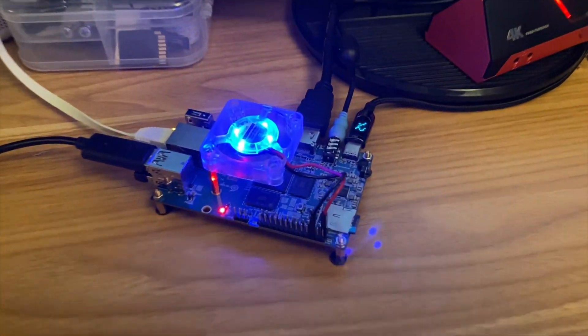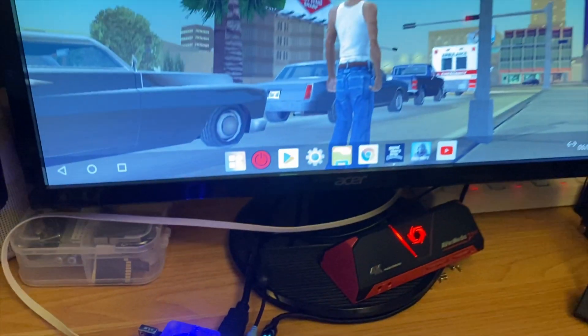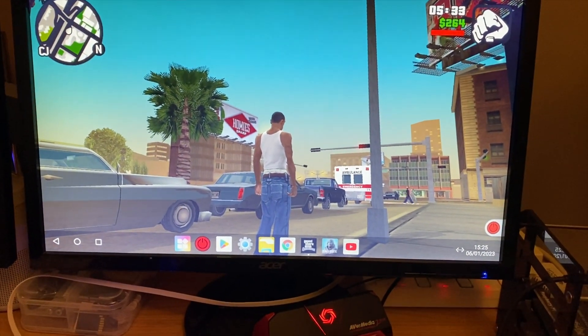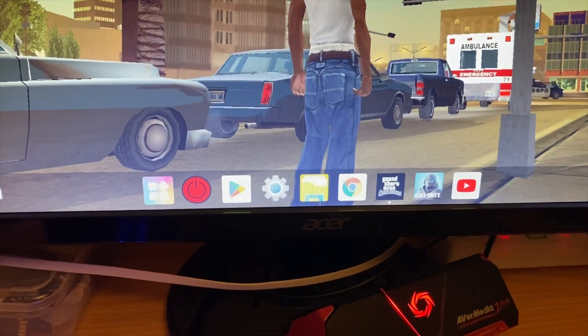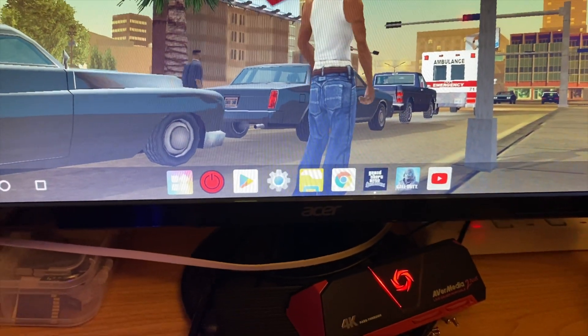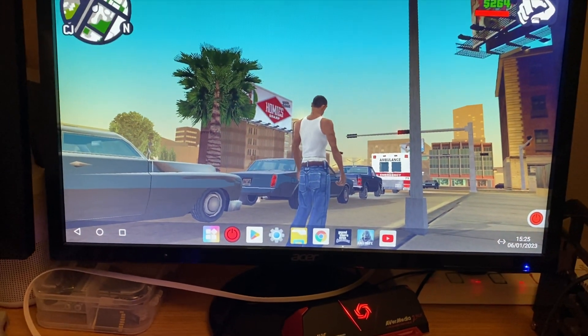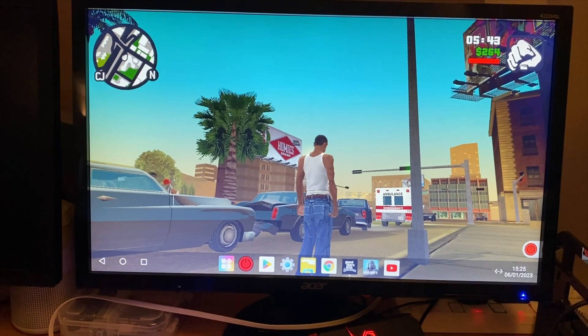Here's my Orange Pi 5 4GB and it's running GTA San Andreas on max settings. This is the Android version and I'm running it in the official Orange Pi OS, which I've added the Play Store to — the same method as I used in my other video on adding it to Android. It looks great; I'll go into screen capture.